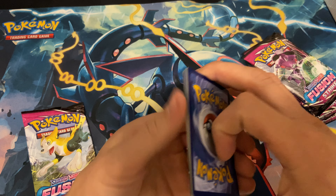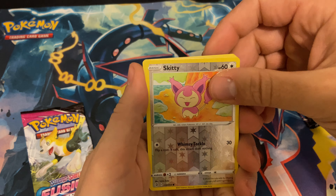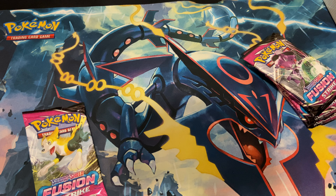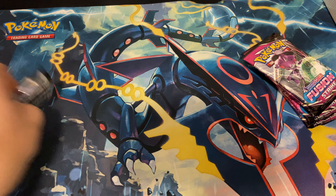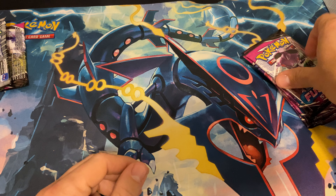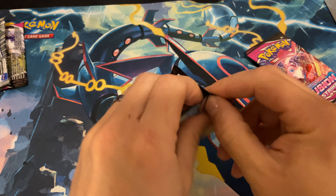I think that's six — yes, there we go. So we have the reverse and we have a Selgore. There's that — nothing crazy. Let's get into a Genesect pack.